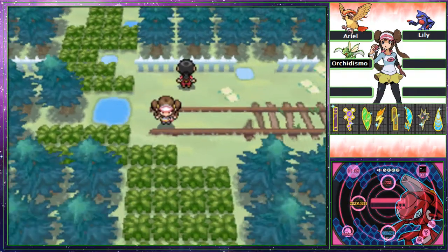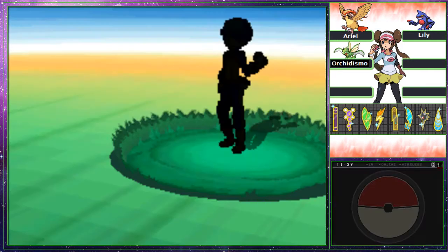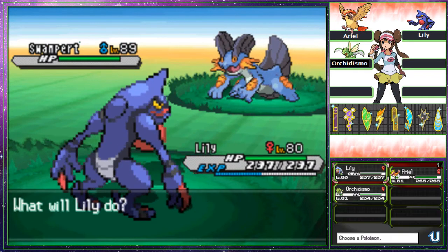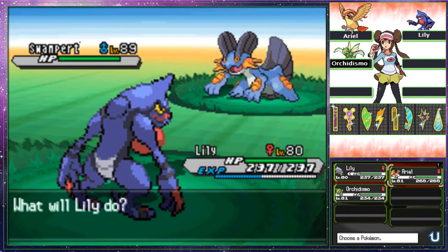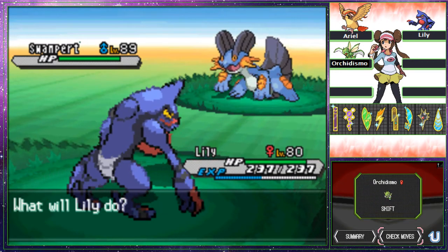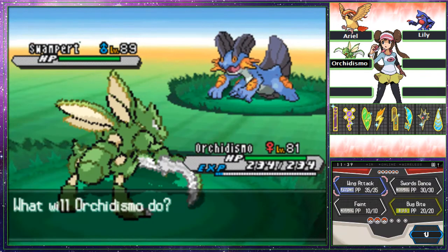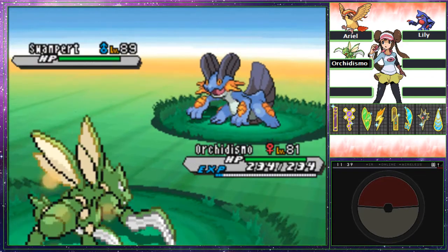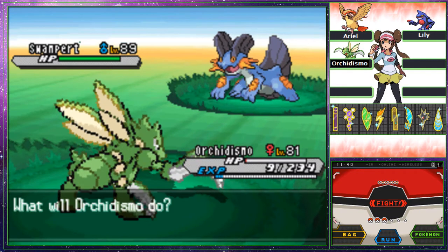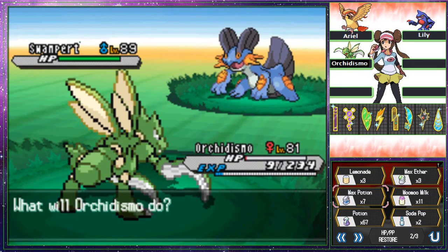That was exciting. Too bad there's nothing we can really use in particular. I should have left it off because I want to see what else is here. Lily — four percent at most, half an hour — no biggie. Swampert — okay this is gonna be fun. We could probably send out Orchidsimo and set up Swords Dance potentially, then not get Ice Punch. We'll go to Orchidsimo and take a Ground move, then go for a Swords Dance.